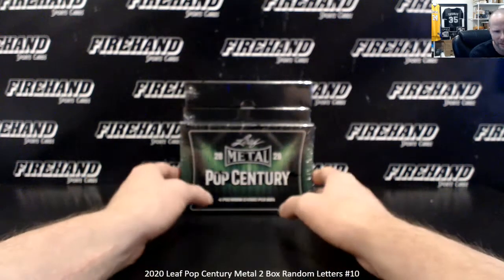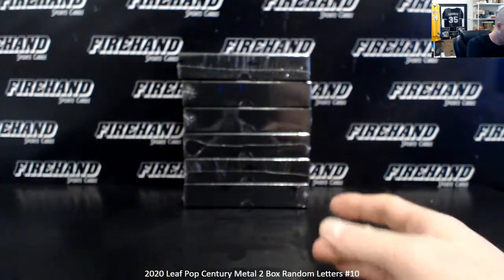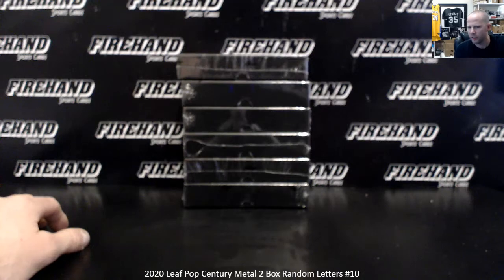Good luck everybody. 2020 Leaf Pop Century Metal 2-box random break, letters, number 10. We have 10, 11, and 12 all full. Here's the six boxes we're going to use. We're going to decide which boxes go for which three breaks right now.